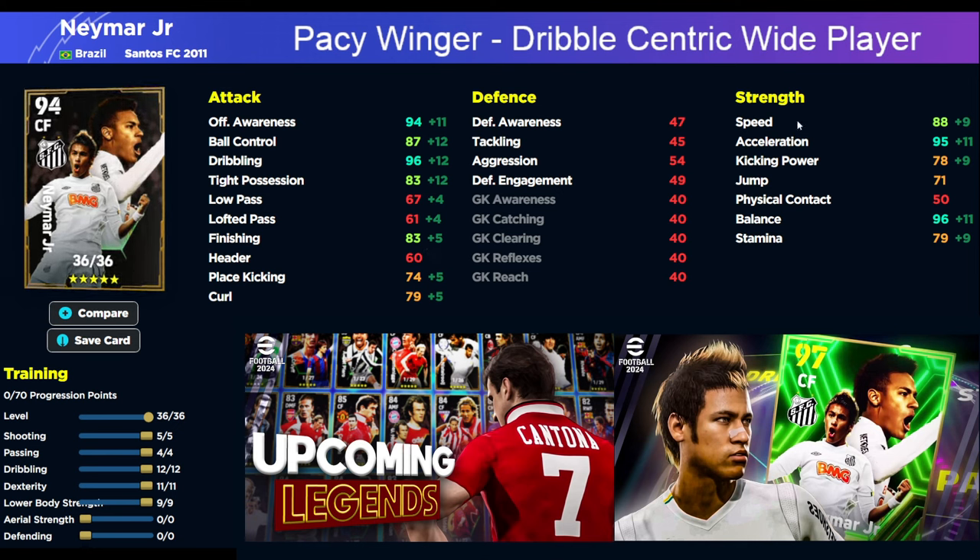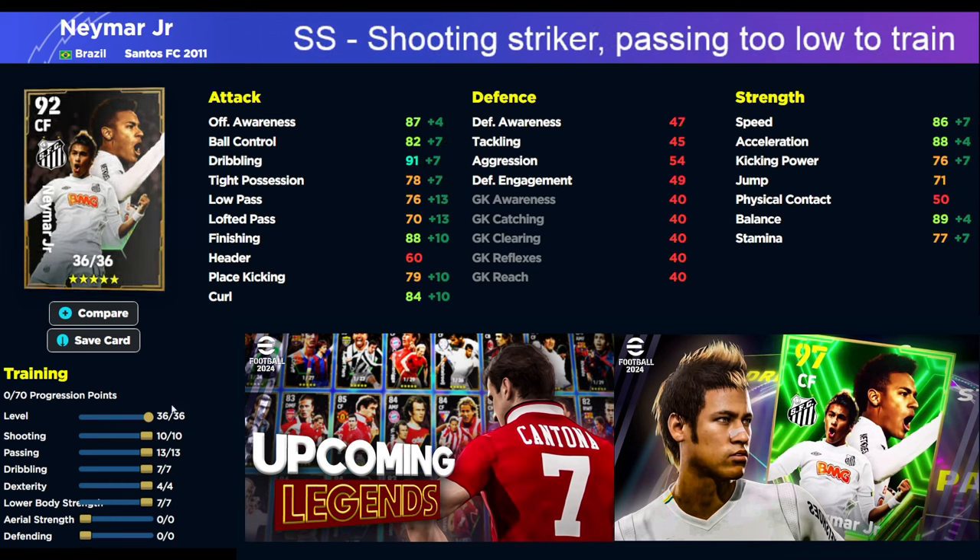Last but not least, we have the last build which is an SS or a shooting striker. This is kind of playing in a central position, similar to kind of how we play Messi. So 10, 13, seven, four, and seven is the build from shooting down to lower body strength. The biggest problem with this is in my personal opinion, I think the passing is too low on Neymar from a base stat point of view to even try and train it up. I don't understand why you'd want to put passing into Neymar — you're better off just maxing out one of the other two builds.